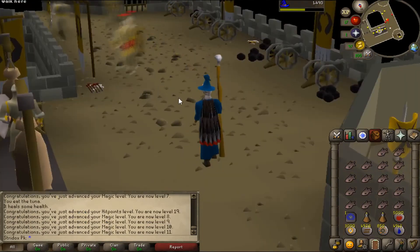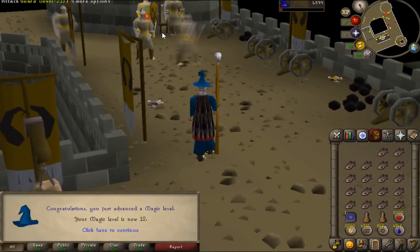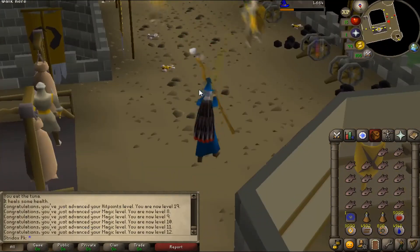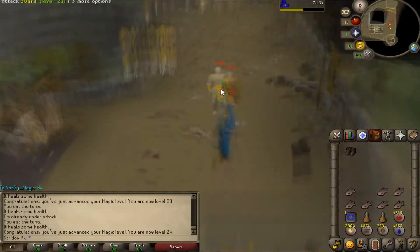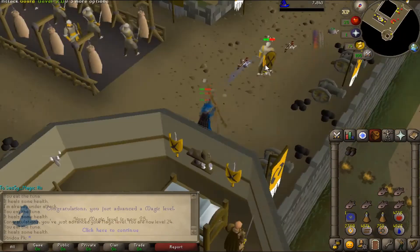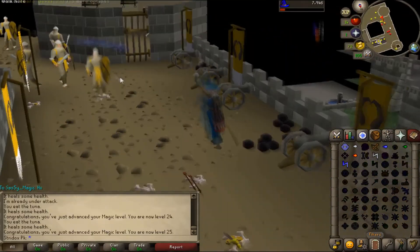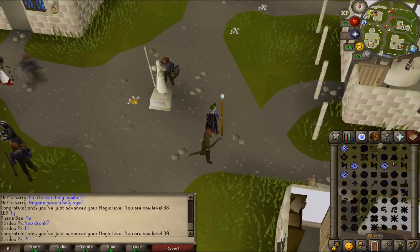I'm going to speed through all this to show y'all what actually happened. You can see my magic is going up pretty fast on these guards. I'm keeping my distance due to my health being low. I started at Air Strike and worked my way up all the way to Wind Bolt, then up to Fire Bolt and Water Bolt, until I got to level 25.